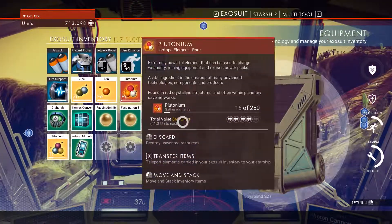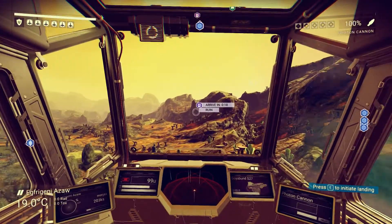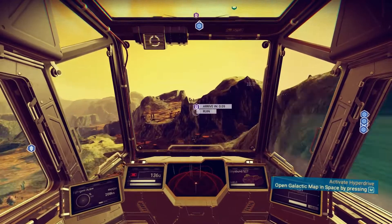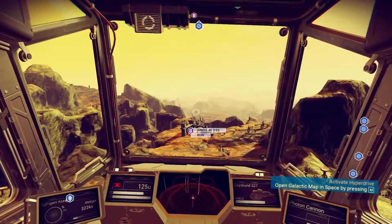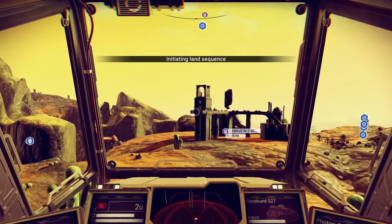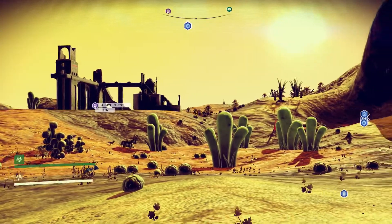Alright, we've got to fill up our pocket plutonium. Maybe there's some over by the ruin — we've got a bunch in our ship, it's just like we don't have quite as much as I'd like to keep. Oh, friggin' cool — I'm glad we went this way. Look at this — it looks like a Lego fort or something!